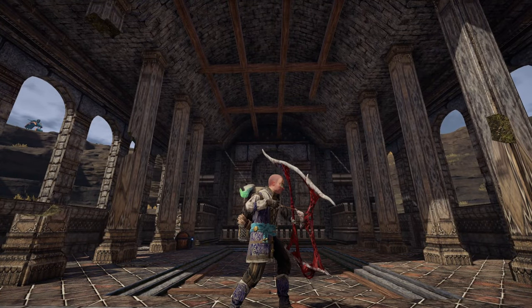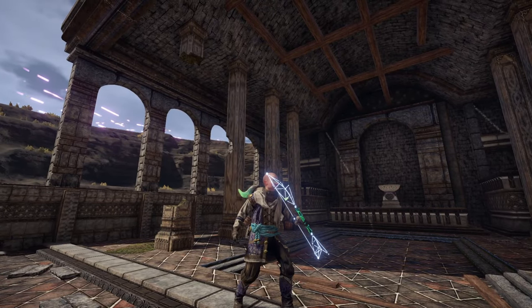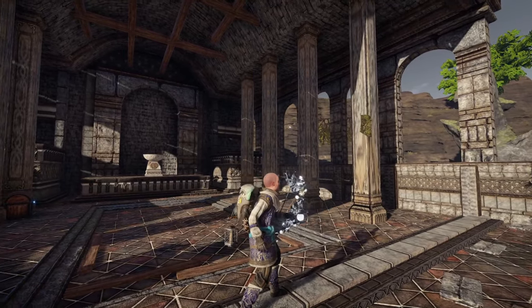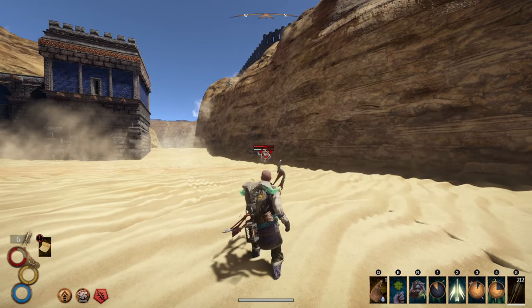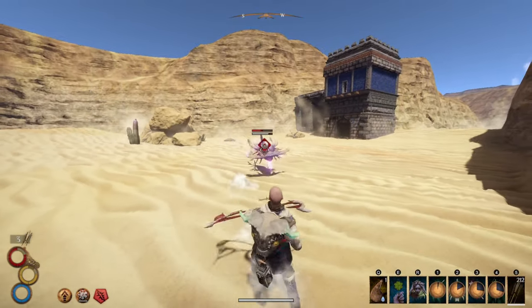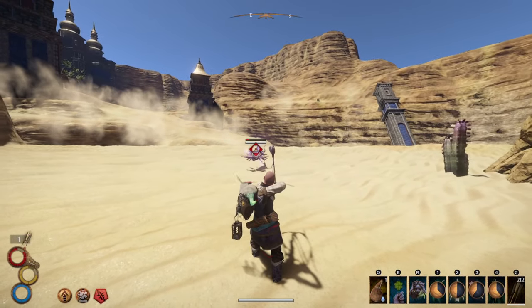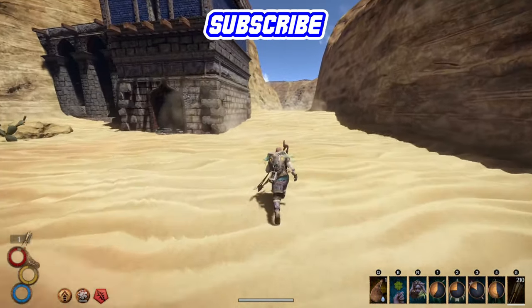And there you have it — the top five bows in Outward Definitive Edition. These are all strong options that each do something unique. I'd recommend making as many of them as you can and doing one full bow playthrough, switching bows depending on the boss. Bows offer a fun and unique gameplay style that lets you stay safe, focus on survival, and still deal high damage. Try out a bow and use one of these five — I guarantee you'll have a blast. Thanks for watching and I'll catch you next time.